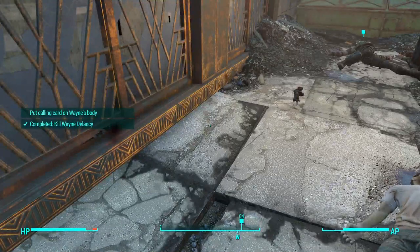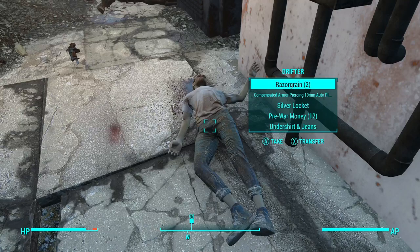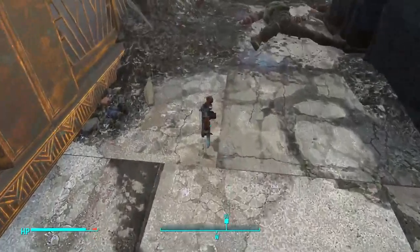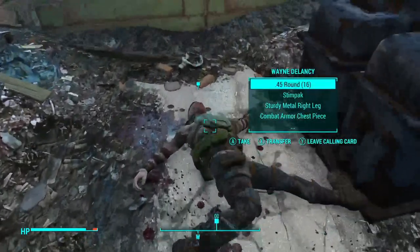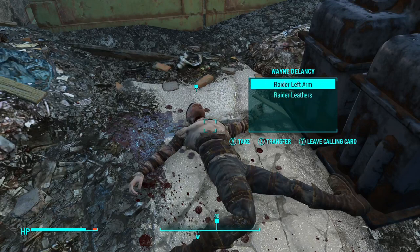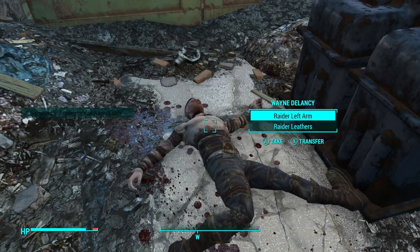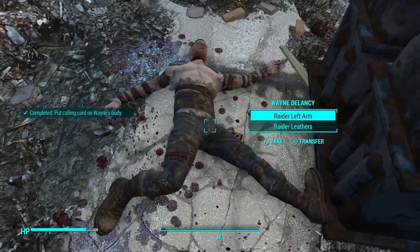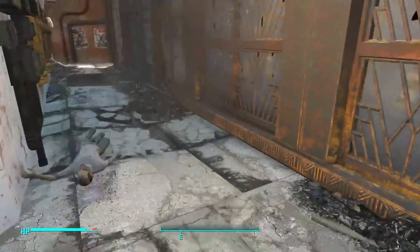Come on — be using something good like a .308 or .50 cal. Just a light combat rifle, and decent armor but nothing I need. Leave the calling card — half the time I forget to do that. Oh look at that magic wobble! You've been slouched — tell your friends!